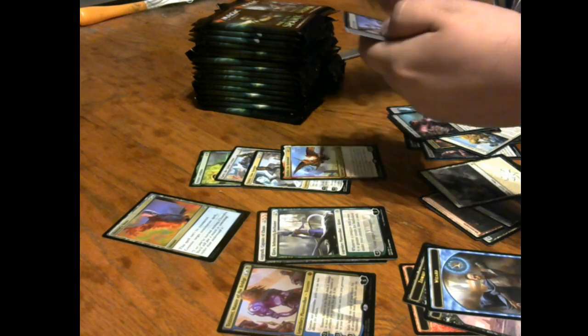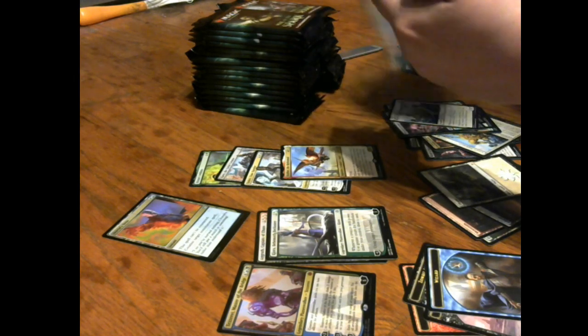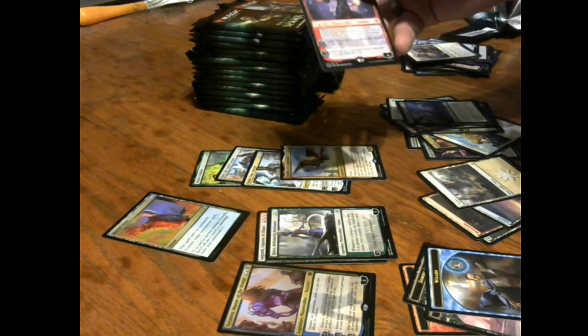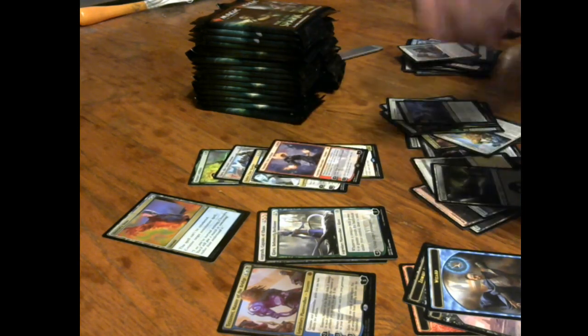Johnny's Pride Mate, Liliana's Triumph, Bond of Flourishing, and Chandra Fire Artisan — you're just getting all the rare planeswalkers it seems! My goodness.